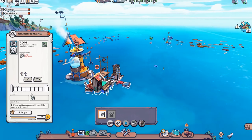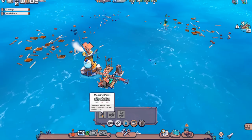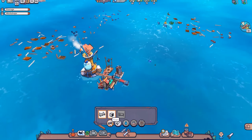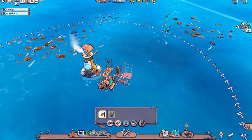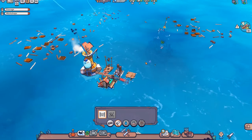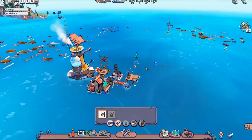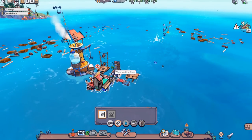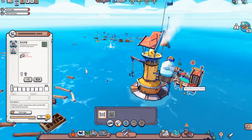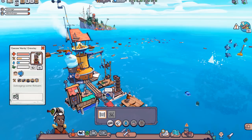Now that we have that rope made, we can look into a mooring point. But we're a little short on dried wood. We'll have the rope as soon as he takes it out, but he's waiting on construction. Let's go ahead and make probably one more drying rack, since we can convert it if we have too much. If I click on this guy — he has some Zs above his head, meaning he's getting pretty sleepy.